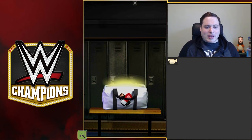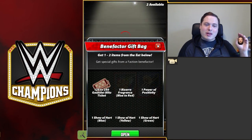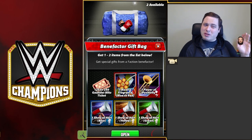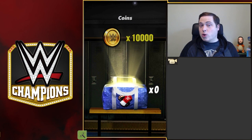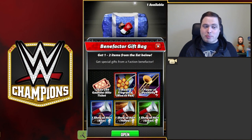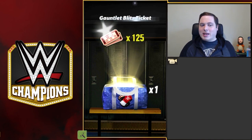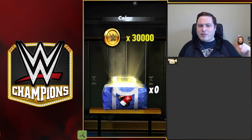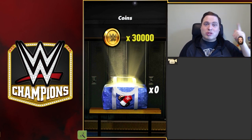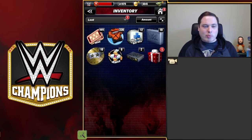We've got health packs there, some additional coins, some extra bits and pieces. These are the bags I really like though — the faction benefactor bags. You get yourself some really awesome stuff in these. This one: 10,000 coins just for being a faction benefactor. And pressing open on the second sparky bag we get two things this time: Gortner Blitz tickets which are events, and 30,000 coins. Just off the bat, that's amazing.